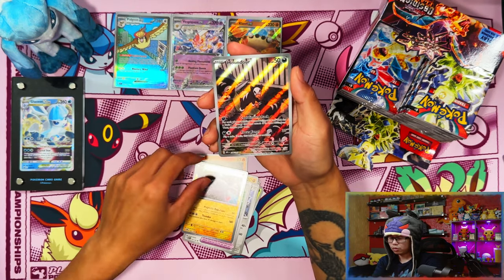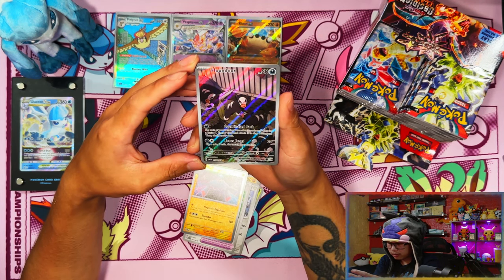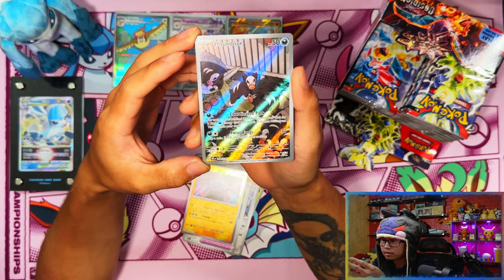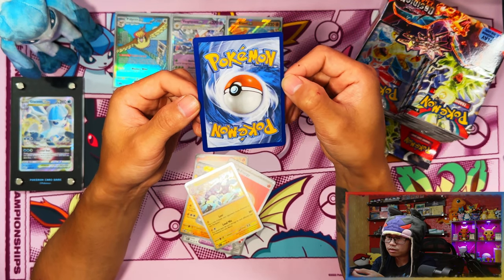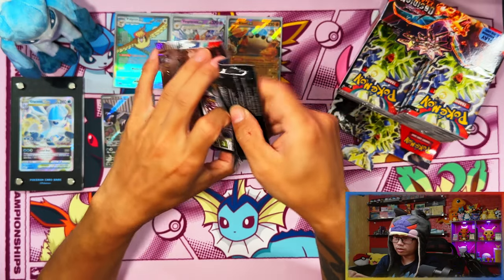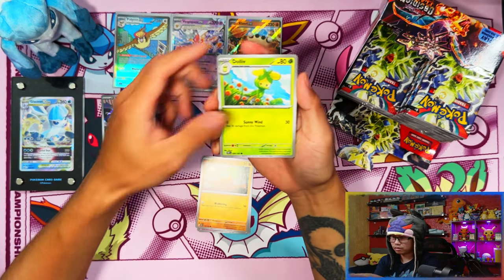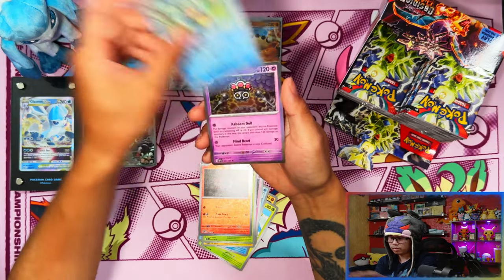There's our first IR — Houndour. Do I dare say this one's worth grading? Oh no, is that a print line? Let me check the back — just look at the centering on the back. Nope, that's not worth grading. The front looks perfect on that Houndour but the back was terrible, absolutely terrible. I would love to grade one if I can find a good copy, maybe buy a single on eBay and try grading it.